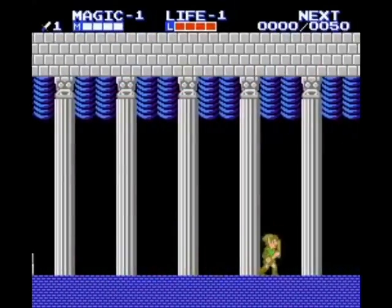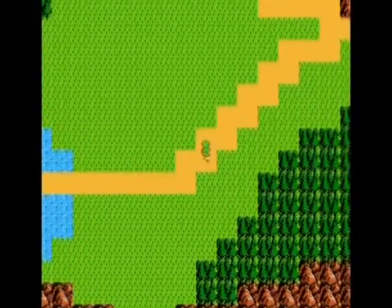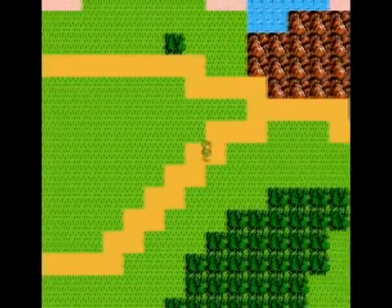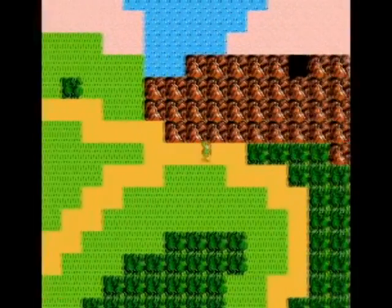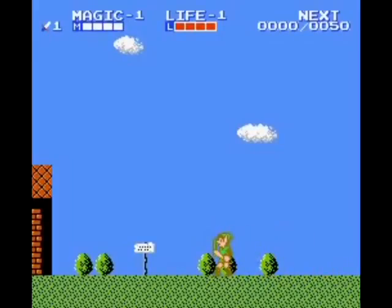The pure sword and shield mechanic in Zelda 2 is well done and can be pretty intense, but there's no real reason other weapons couldn't be added to the side-scrolling style. Forgoing the usual style of finding weapons in dungeons, these weapons would be bought in shops like in A Link Between Worlds, and would work purely to aid in combat for those struggling to kill tougher foes.